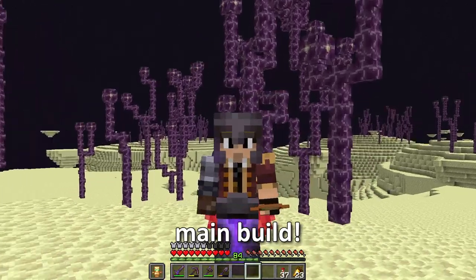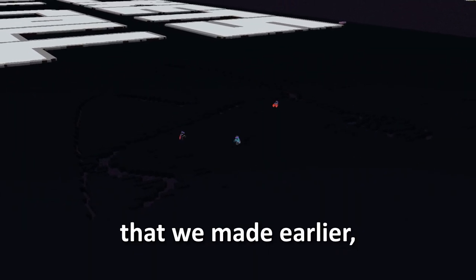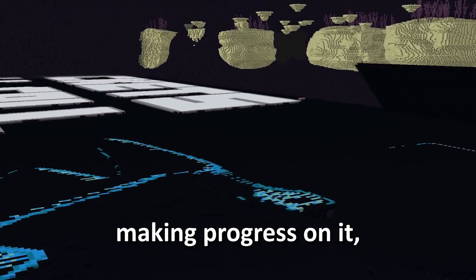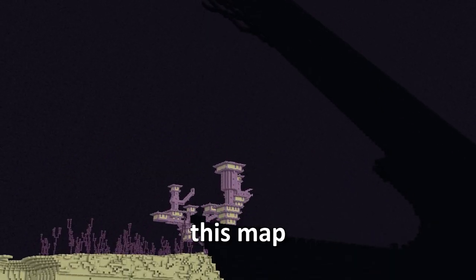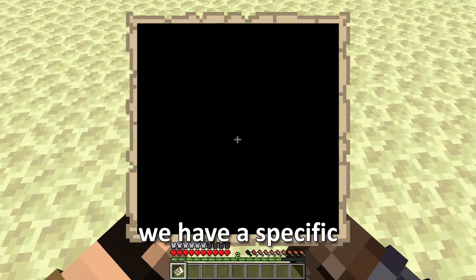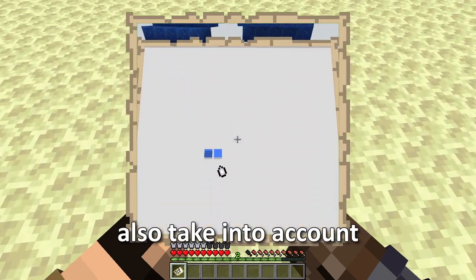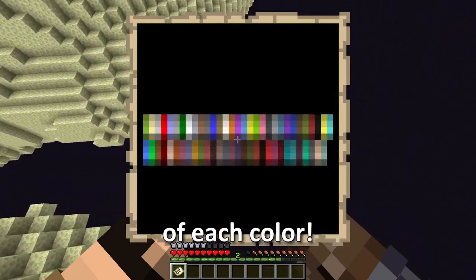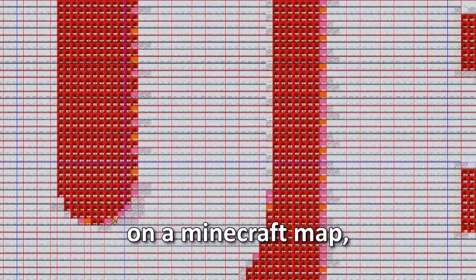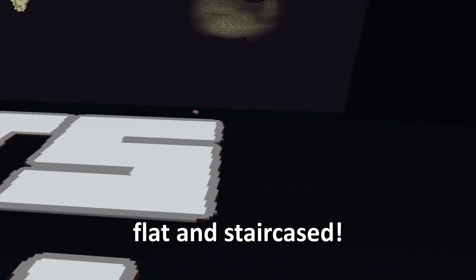Now it's time to stop messing around and get started on the main build. This map is so big, we even had to remove part of the platform we made earlier to make room for it. Once that was done, we started to place down the first blocks. You might notice something — this map isn't flat. That's because of the way maps work: they take into account changes in height between blocks, which gives us more shades of each color. That's why we have our two types of maps — flat and staircase.